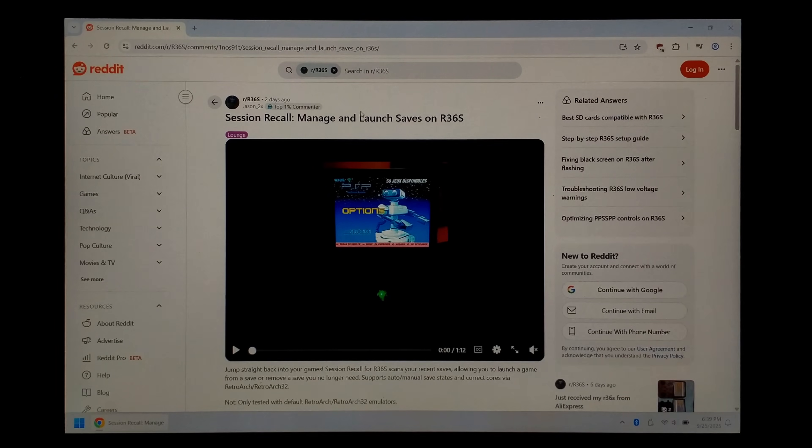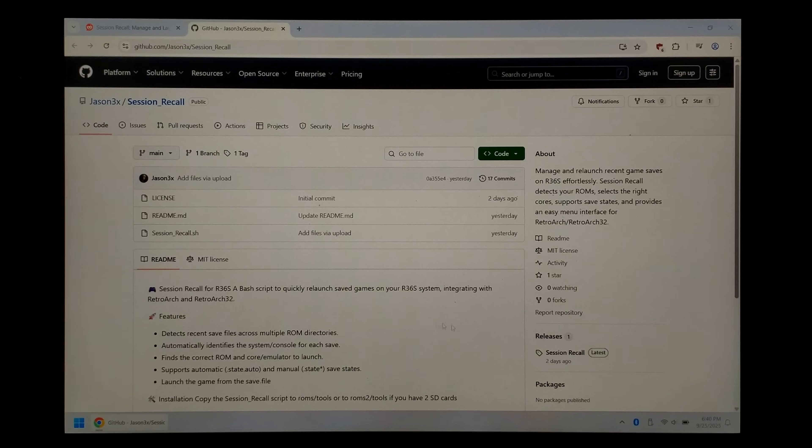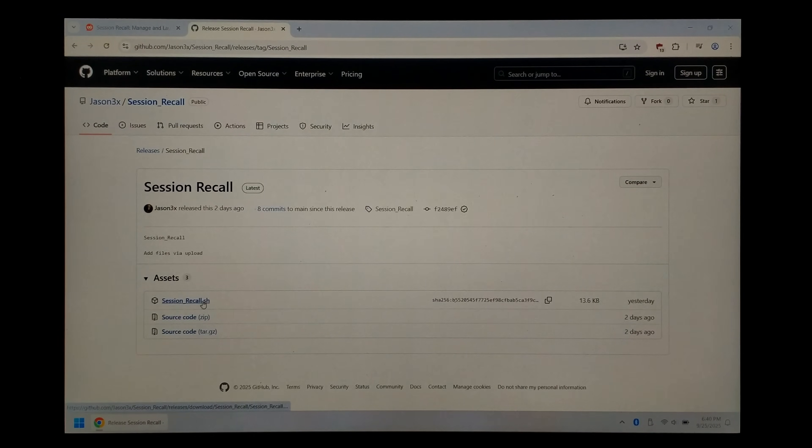We're over on our Windows 11 PC now, and to get the script running, all we have to do is download it and copy it over to the Tools folder on our ArcOS SD card. We've gone to the Reddit post where Jason2x initially announced this script. If we go down a little bit, there is a GitHub link — click on that, and on the right-hand side, click on Session Recall under Releases and download the latest version: sessionrecall.sh. I will put both the Reddit thread and this GitHub link down in the description below.